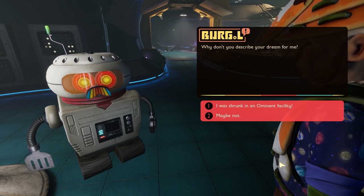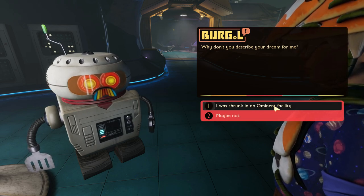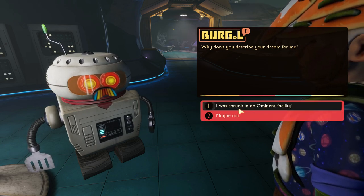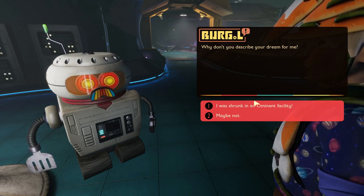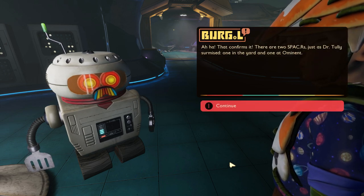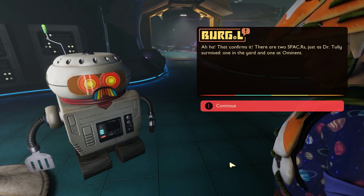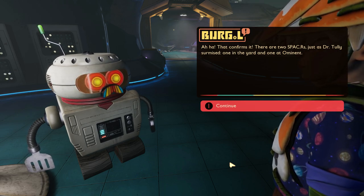Do robots dream of electric beef? Why don't you describe your dream for me? I was shrunken in an Ominent facility. You can hear this fungus exploding in the distance. Burgle confirms it - there are two spacers, just as Dr. Tully surmised: one in the yard, and one at Ominent. So even though they treated his technology as a failure and didn't do anything with it, they still kept the blueprints for it and built their own.